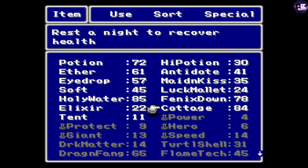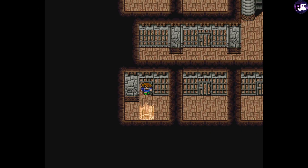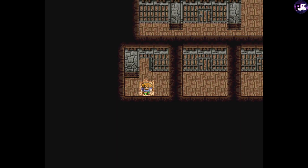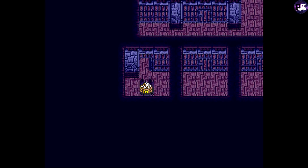Let me explain the infinite item glitch trick. You're going to need at least one ninja and one thief. You could do two thieves. I like to use two thieves because I have two gloves at this point.